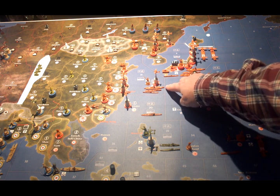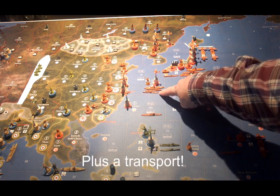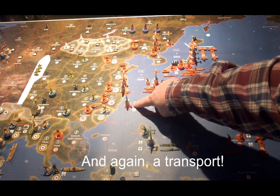In C-Zone 19, there is a battleship, a destroyer, and a submarine. In C-Zone 20, there's a destroyer. In Formosa, there's a fighter.